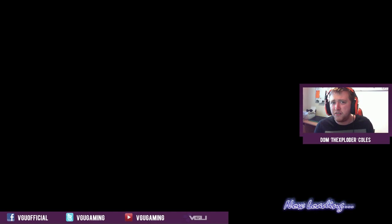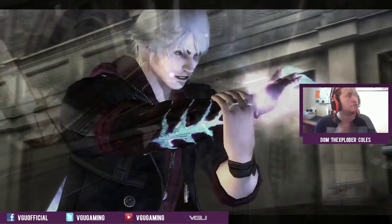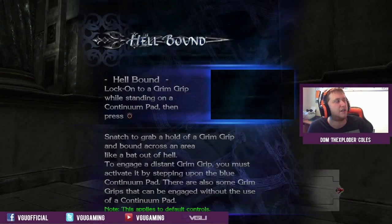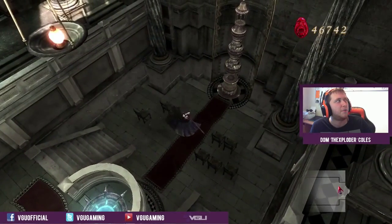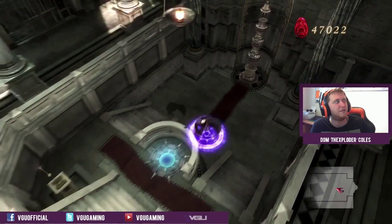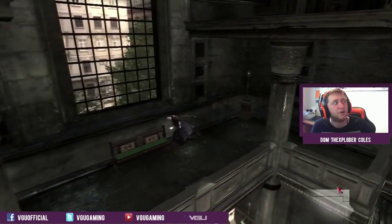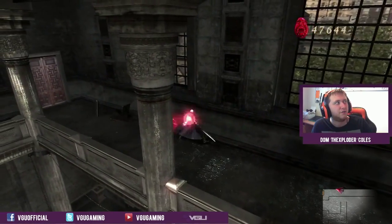For example, Devil May Cry 3 Dante? Pretty freaking hard. Devil May Cry 2 Dante? Easy. This is when Nero starts figuring out he can make his demon arms stronger — Evil Legacy, Hellbound. The Demon Reach is very good when it comes to reaching enemies and prolonging combos. Quite frankly, one of the best additions to Devil May Cry mechanics that I've seen.